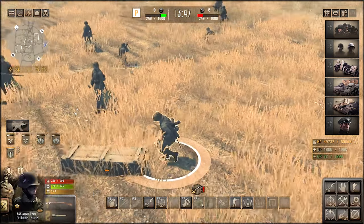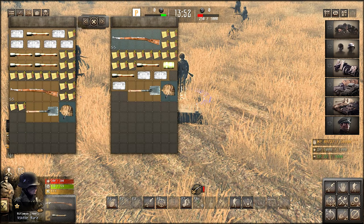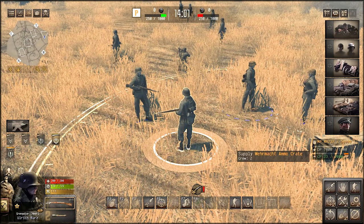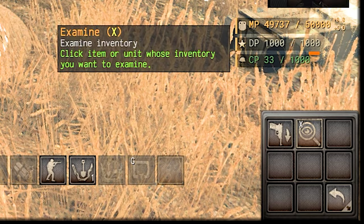This can also be done soldier to soldier. By pressing X again, we can exchange items between soldiers. To access this button manually, you'll want to go to the special options tab and go to examine.